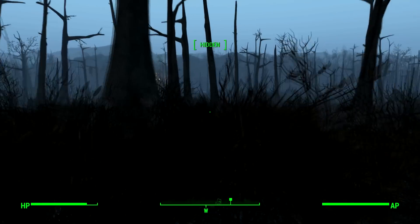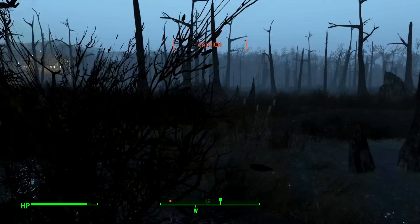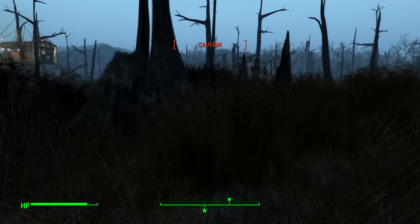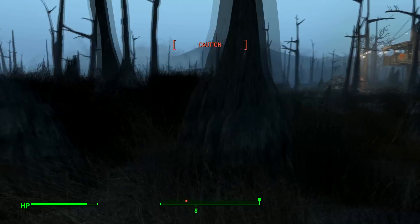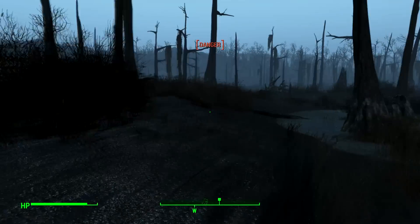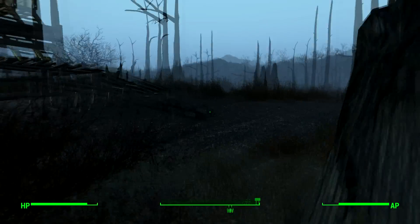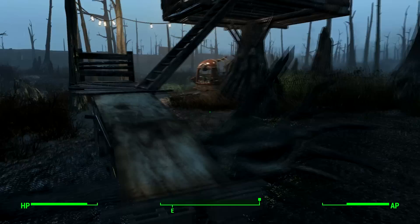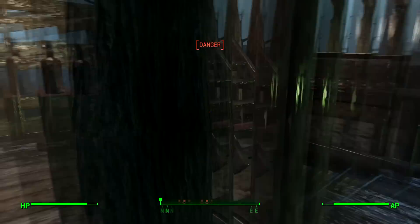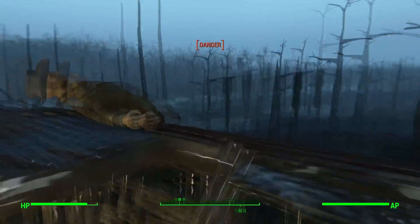What you want to do is sneak up as close as possible to the tree house and take care of the lurkers, just making your way around. If you brought a follower with you, you could actually send them in the other direction and use them as bait. If one of them does spot you, you can make a run for the tree house. Don't worry, they can't climb stairs so you're quite safe. Just loot all the boxes while you're there for some supplies.